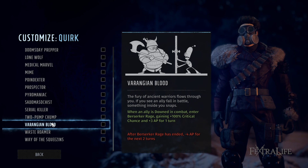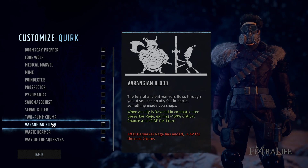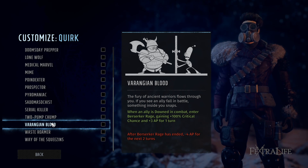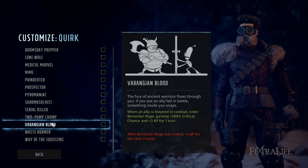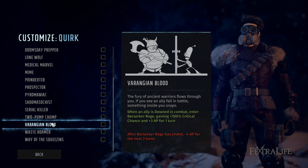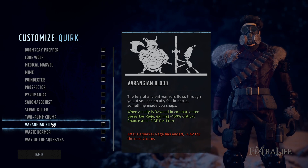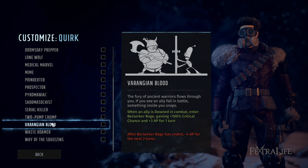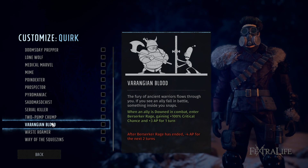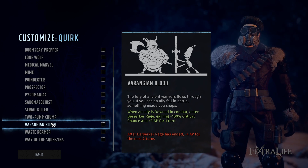Prangian Blood is one where you never want to plan for failure — when a teammate goes down, you get 100% critical chance and 3 AP, which is great. But you never want to plan on a teammate going down. If there were no penalty it might be a no-brainer pickup, but if you don't finish the job in one round, you're going to be penalized pretty severely for the next couple of rounds. I don't suggest this one for new players.